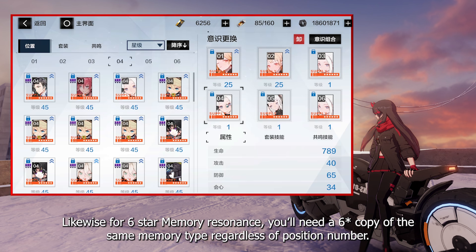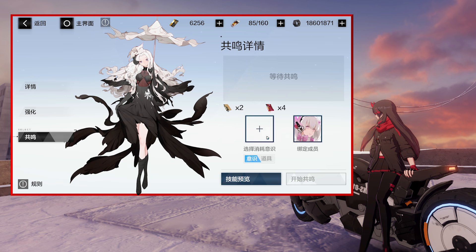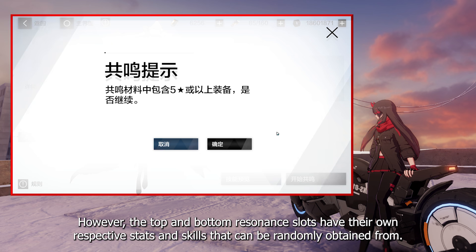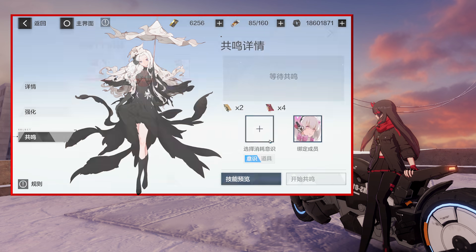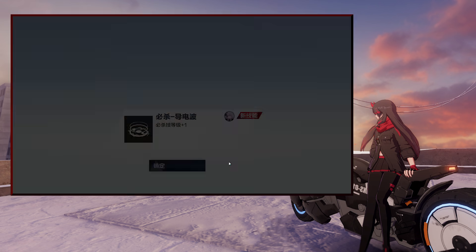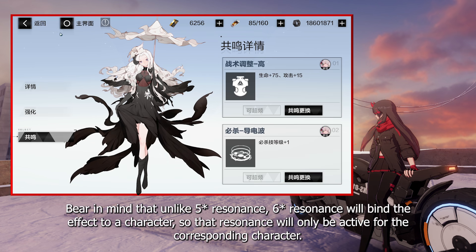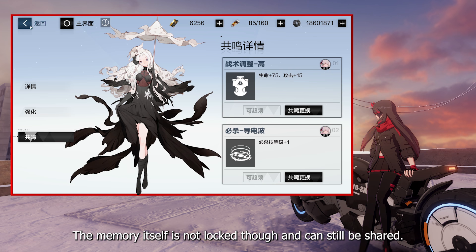Likewise for 6-star memory resonance, you'll need a 6-star copy of the same memory type regardless of position number. However, the top and bottom resonance slots have their own respective stats and skills that can be randomly obtained from. Bear in mind that unlike 5-star resonance, 6-star resonance will bind the effect to a character, so that resonance will only be active for that corresponding character. The memory itself is not locked though and can still be shared.